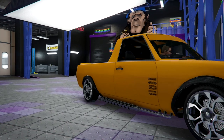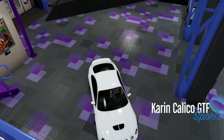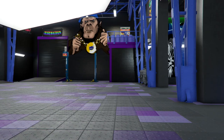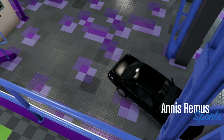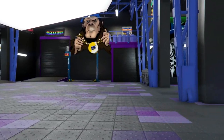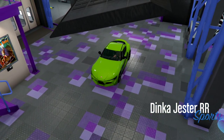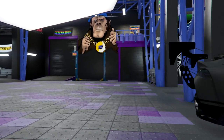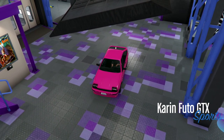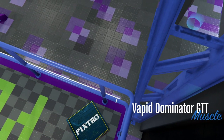Also added are the Völkner W442 HKR, the Karin Calico GTF, the Annis Remus, the Dinka Jester RR — my personal favorite, it looks stunning — the Karin Futo GTX, and the Vapid Dominator GTT.